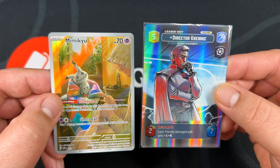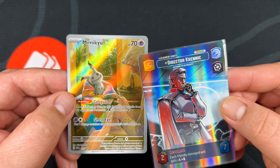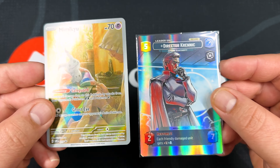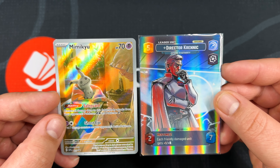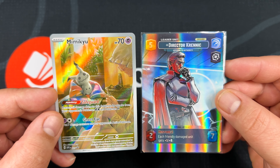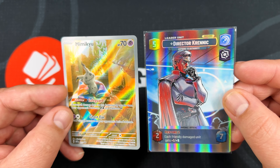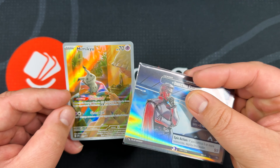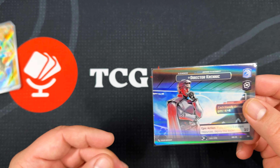Let's look at the Pokemon foil — this is probably the closest we're going to get in terms of look and feel. Here's the Mimikyu foil, and similarly the Mimikyu itself is not foiled — it's like that layer above, similar to the Krennic. However, the Krennic artwork just looks and feels so much better. If you're just looking purely at the foiling, it's pretty close — the Mimikyu looks real good. But the Krennic looks just ever so slightly better. Also, you've got another card essentially on the back of the Krennic, and Mimikyu just has Pokemon on the back.